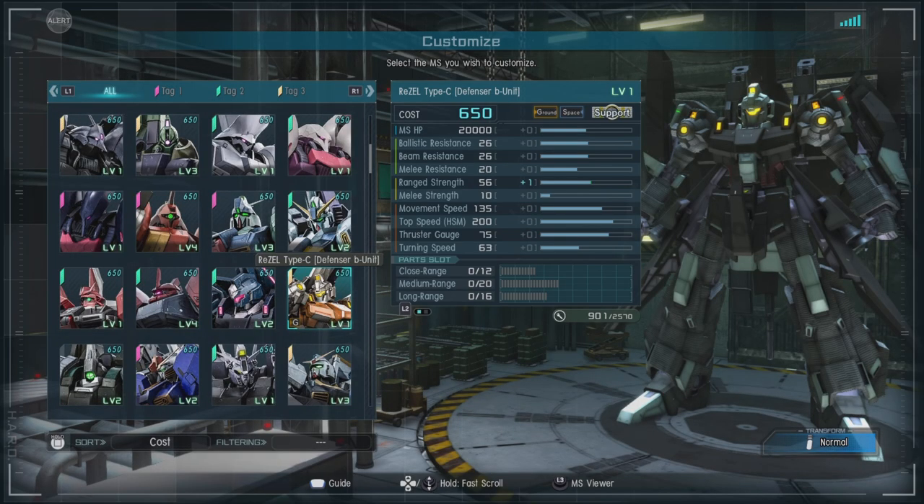In-game, it is a 650 cost, ground and space-capable support, with a ballistic and beam resistance of 26, a melee resistance of 20, a range strength of 55 (plus ones from the upgrade), a melee strength of 10, a movement speed of a very nice 135, and a thrust gauge of 75.